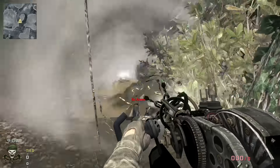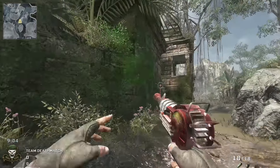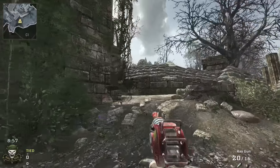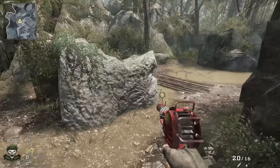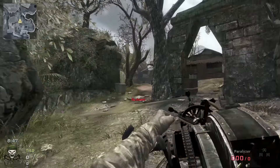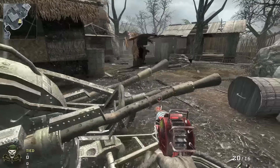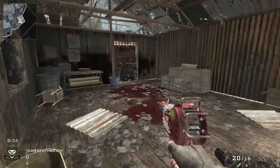Jungle is really good for long range because LMGs and snipers dominate on this map — there are really long sight lines where you can take people out from across the map. But it's also good for SMGs; right in the middle of the map there's a bridge where you have intense firefights. There's loads of action on the left side of the map, and if you want to take a stealthy approach and snipe, you can totally do that. It suits every type of game style.